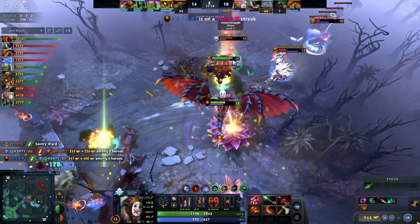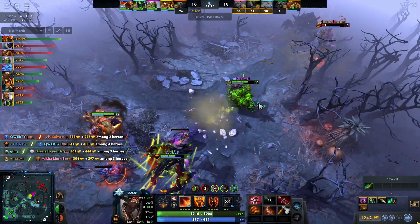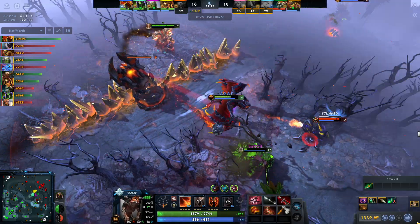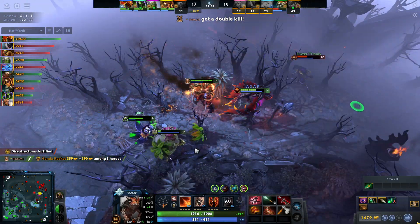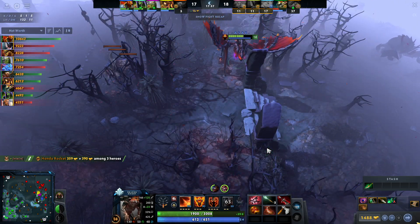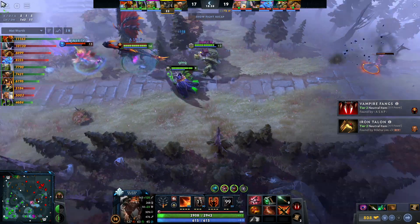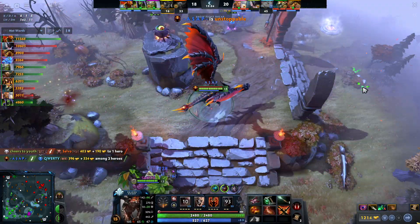You can also build Mask of Madness, which is a build I really like — very situationally. If it's a game where you can right-click without much penalty and they don't have ways to punish the Mask of Madness, I like getting armlet first and then Mask of Madness. That timing is very fast, helps you push tempo, and counters early five-man fights. The extra attack speed with Fire Dragon is absolutely fantastic, and the lifesteal is great since you're losing HP from the armlet.